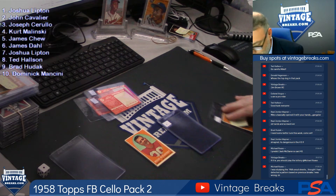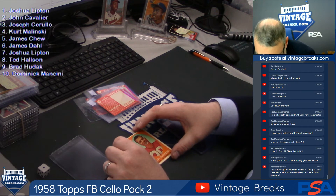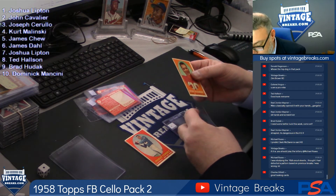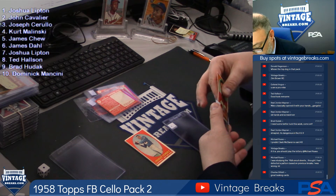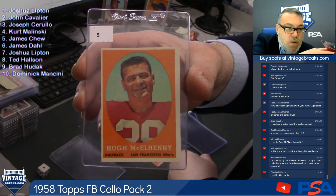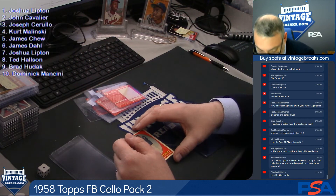We pulled a Jim Brown out of his cello — this is prior to Vintage Breaks days. Hugh McElhinney. Oh my Christmas, come on. This is a really great pack. Hugh's a Hall of Famer. So that's for Jim Chu. James Don — Charlie Crowderly.